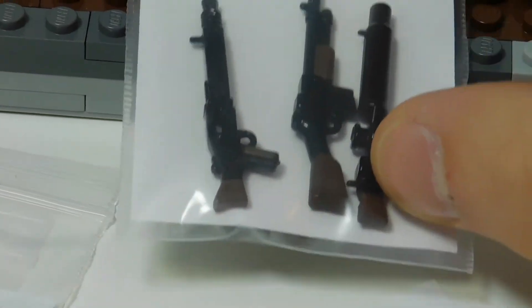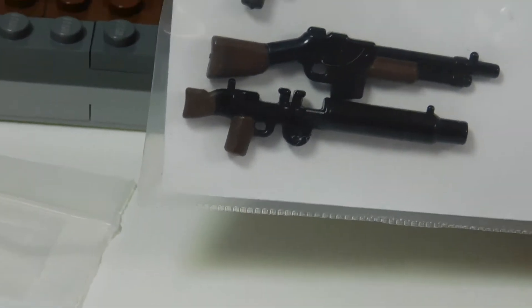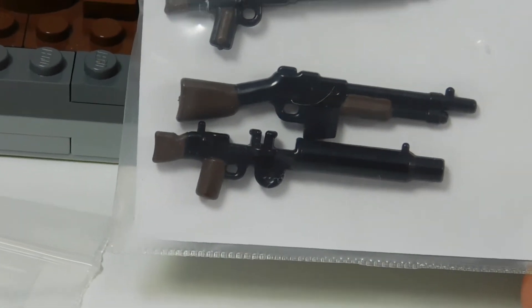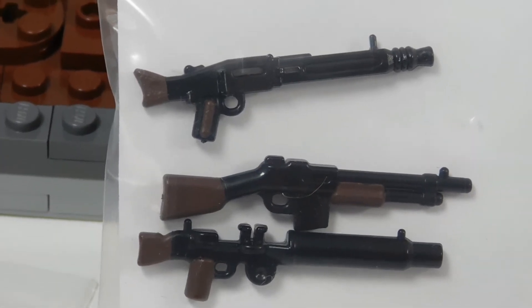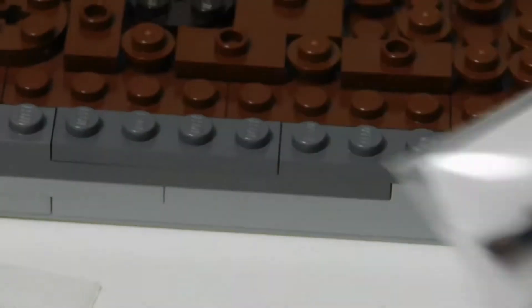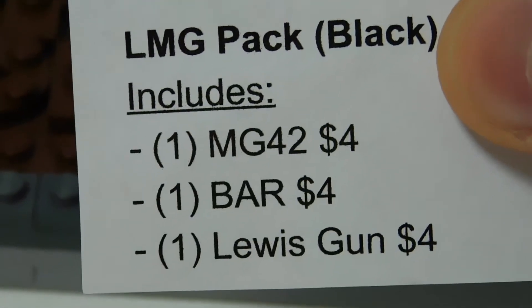Now we're getting into the LMG and SMG packs. In the LMG pack we've got the MG42, the BAR, and the Lewis gun. The reason I only have them in black is just because I didn't have any of the gun metal guns. If you're interested in a black gun, this is what I have. The packs are going to be $12, or the guns are each four dollars.